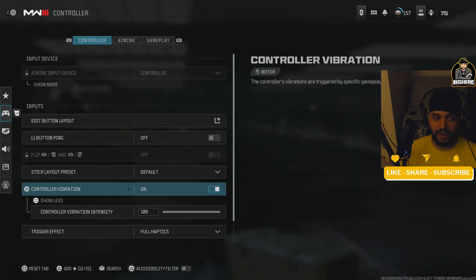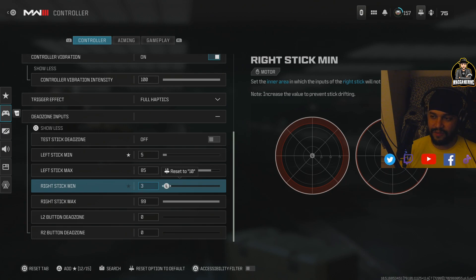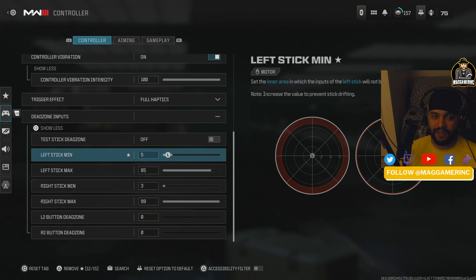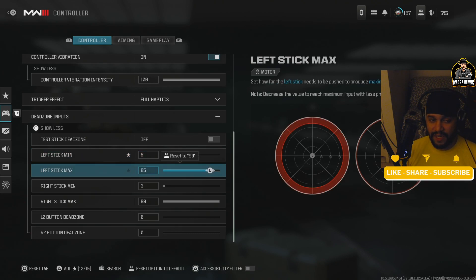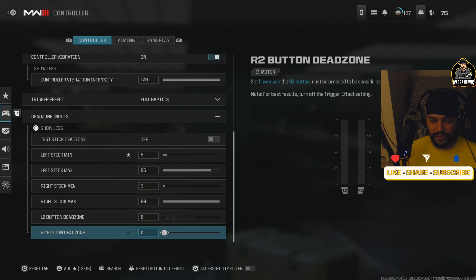For dead zone on the minimum, that controls how long it takes to register your flick — set both as low as possible, zero if you can, but bumping it up slightly helps prevent stick drift. For the maximum, I have it at 85 — you can go between 60 and 85. For your right stick, set the maximum to 99 or 100 so you can flick left and right freely.